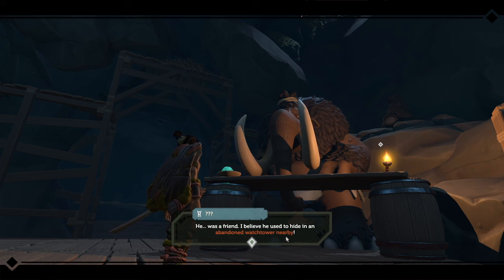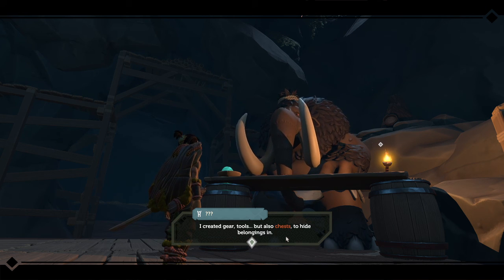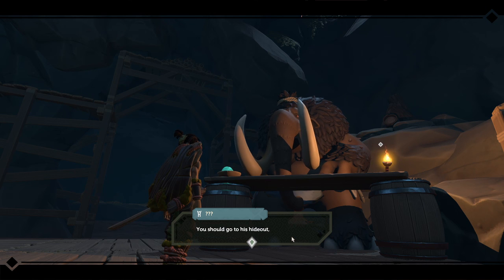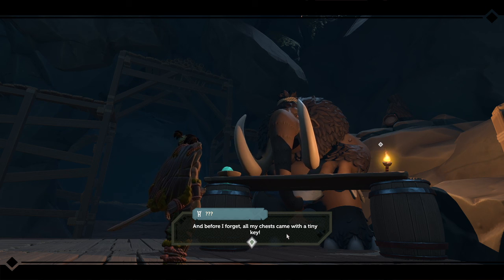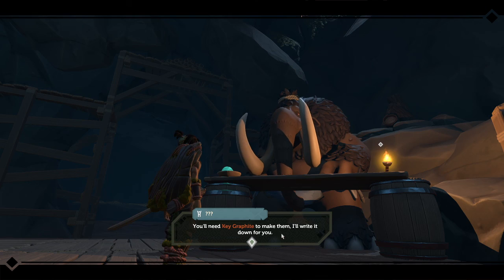He was a friend. I believe he used to hide in an abandoned watchtower nearby. I've already done that. I created gear and tools, but also chests to hide belongings in. In return, he brought me these shiny orbs — I love them. You should go to his hideout — maybe you'll find some human belongings there. And before I forget, all my chests came with a tiny key. You can need graphite to make them — I'll write them down for you.